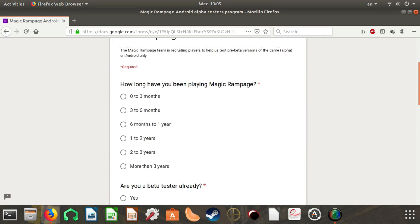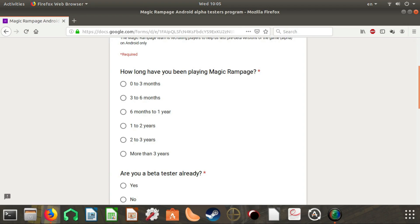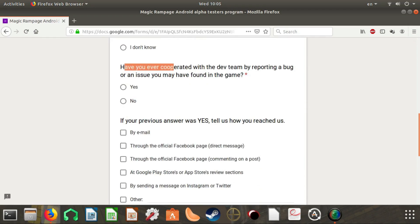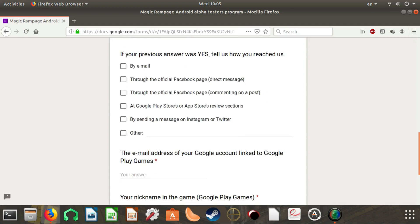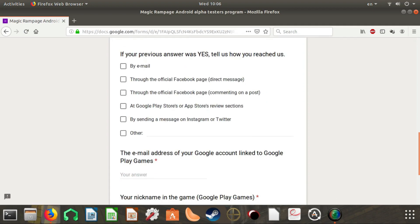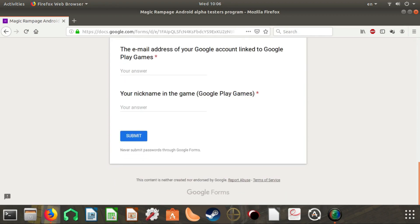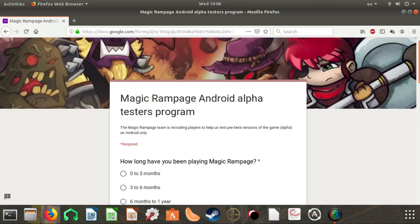To sign in, you need to complete these questions. If you're eligible, they will accept you. The first question is how long you've played Magic Rampage. The second is whether you're already a beta tester. Third, have you ever cooperated with the dev team by reporting a bug or issue? If yes, tell them how you reached them — by email, through the official Facebook group, or other options. Finally, you need to provide your email address and your nickname on Google Play Games.